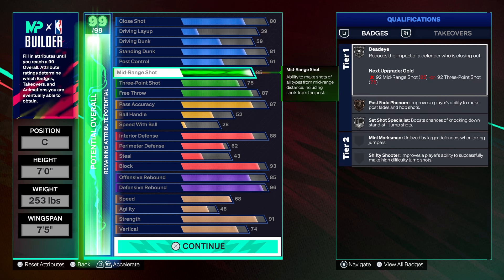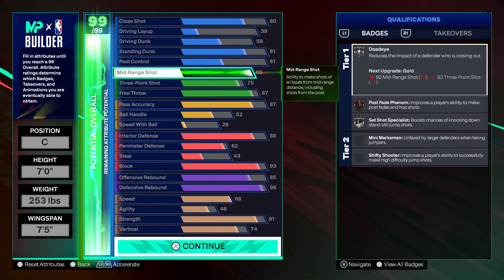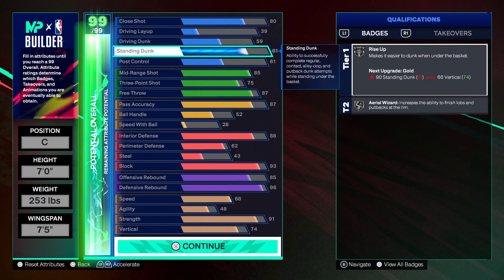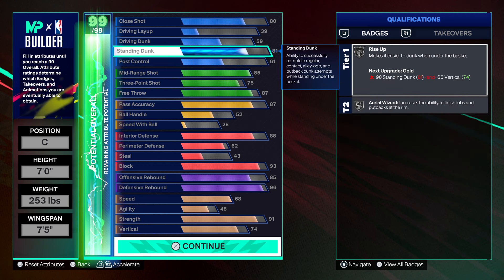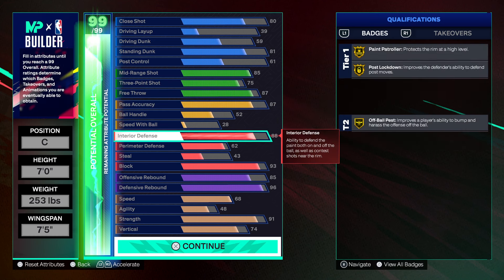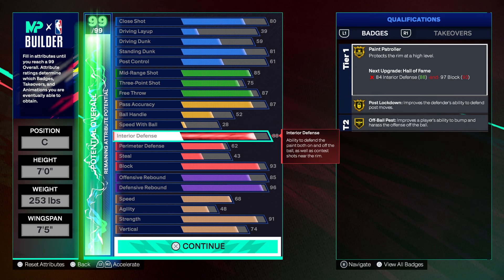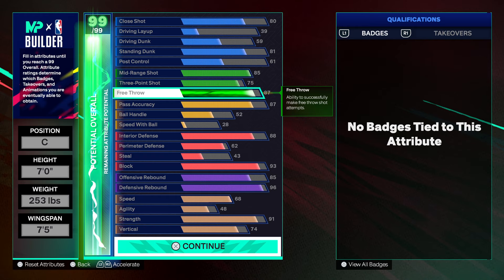At 85 mid-range they give you Silver Dead Eye. If you want a max plus one to Set Shot Specialist, I wouldn't be against that — but if you got a good jumper you could max plus one to Rise Up instead. I shoot a little more than I finish, so I would definitely max plus one to Set Shot Specialist. These contact dunks and standing contact dunks are definitely going to go off. This build is fire because there aren't many badges where you'd even need the max plus one — the max plus one is really just a perk at this point.